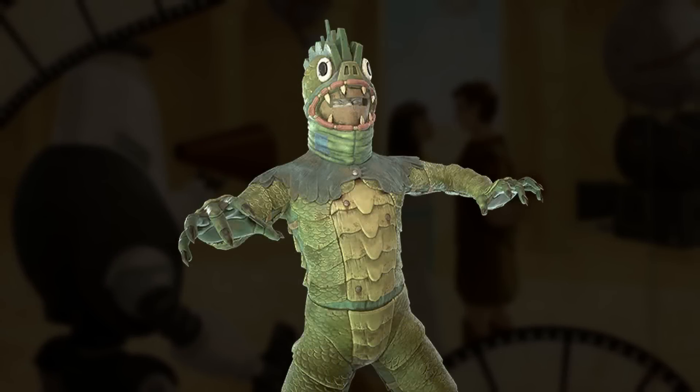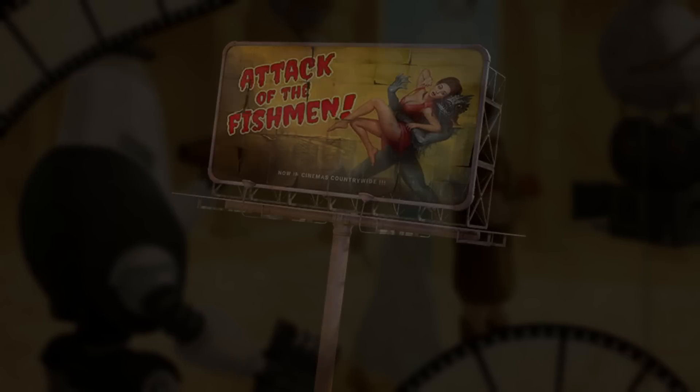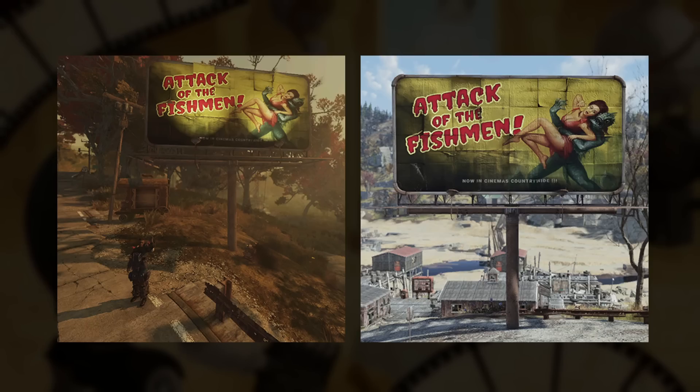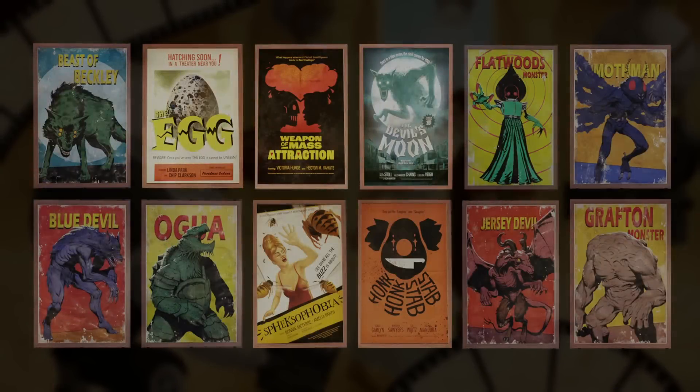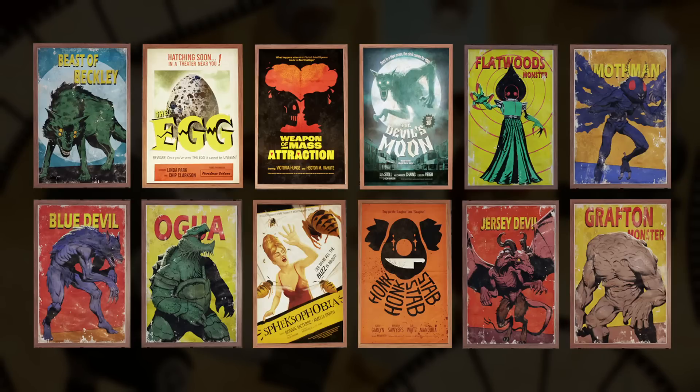Become your own cryptid with the Rubber Monster outfit, which does bear a strong resemblance to the creature from the Black Lagoon. Alternatively, place down a movie billboard sporting a poster for Attack of the Fishmen, now in cinemas countrywide. This season has a strong Hollywood theme going on, and that's reflected by the amount of wall decor options in the form of these posters. There's plenty to choose from, featuring all of the cryptids we can meet in-game, but also the Jersey Devil — perhaps a teaser for something in the future.